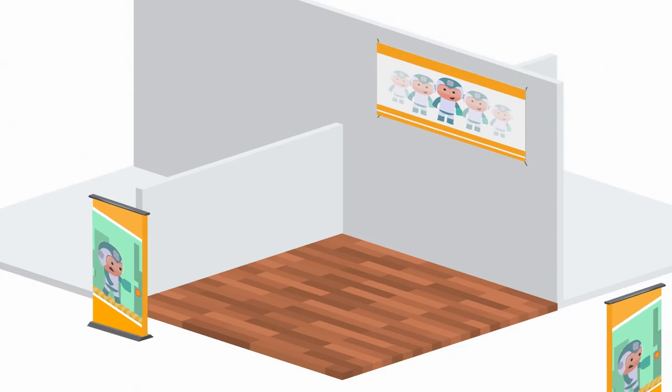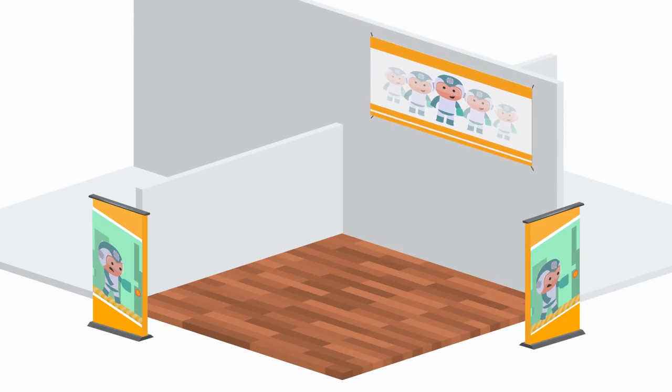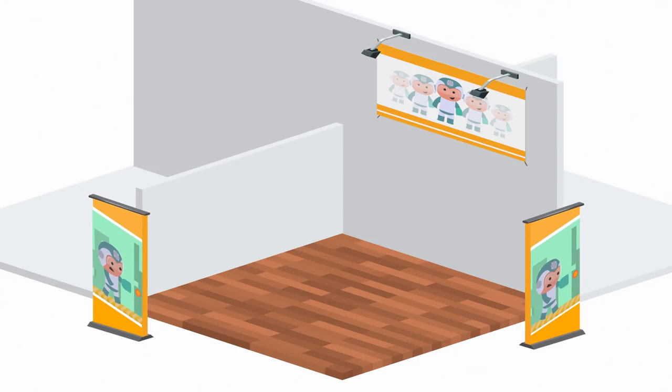The first thing you want to do is set up your signage. This leads us to tip number one: having bright visible signage is extremely important. We use one large banner for the back wall and one standup banner for each corner. If you can add lighting to stand out, even better.